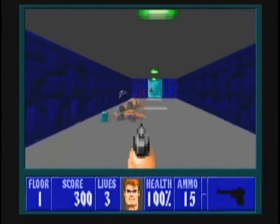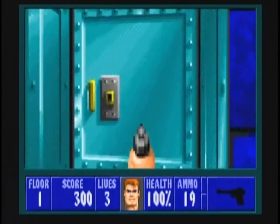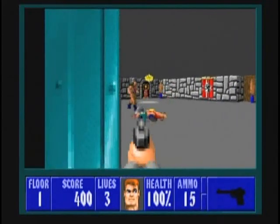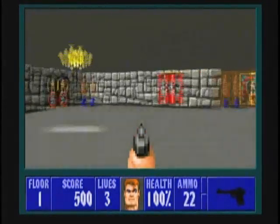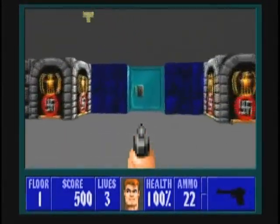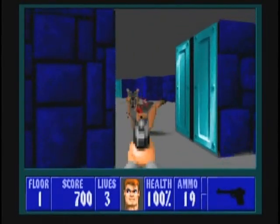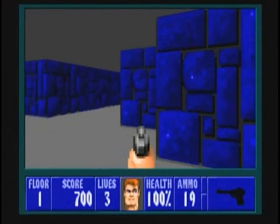Open up this door and kill off the guard down the hallway, and open up the door at the end of the hallway. There are two guards to your left as you enter this large area, so be careful of that. Once that's done, open up the door with the blue walls around it, and kill the German Shepherd dog in front of you.